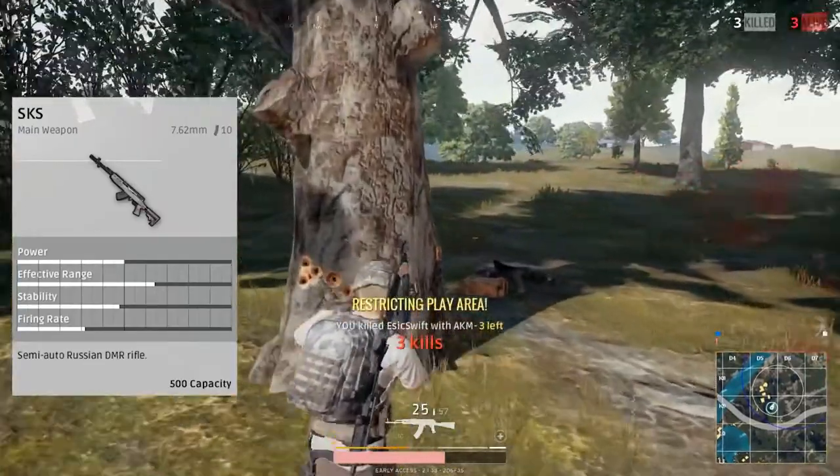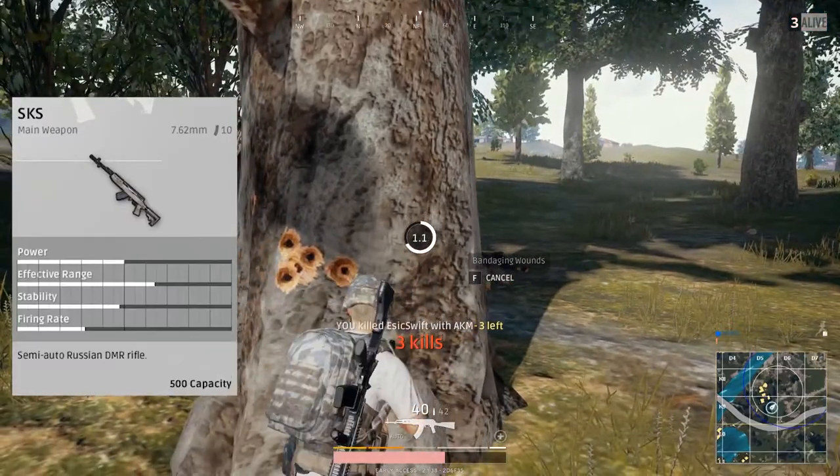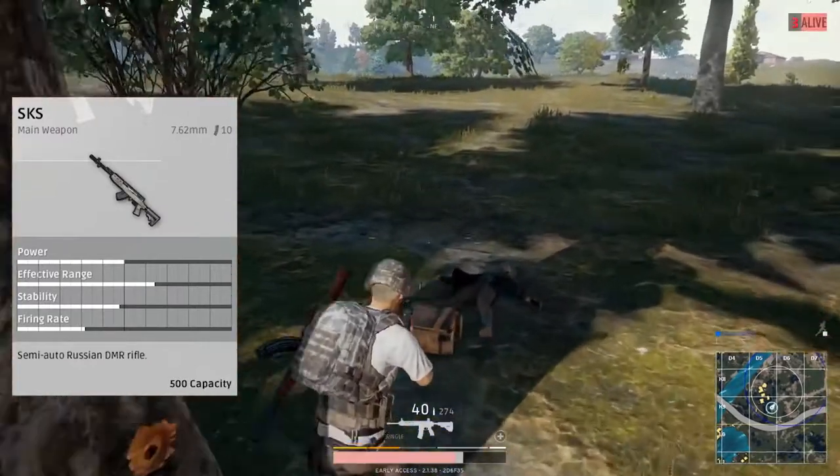But you can also put the extended mag or a quick eject mag, the compensator obviously, or the exclusive flashlight for the SKS. And then you can put all five sights like the other guns in the game.